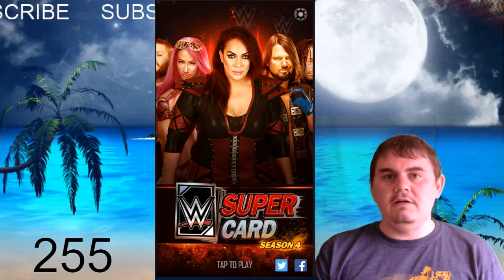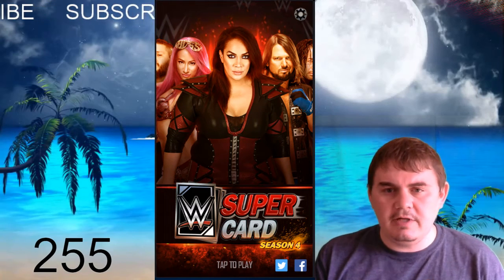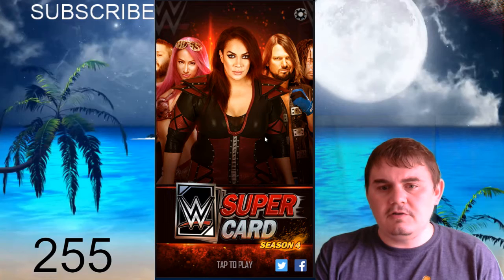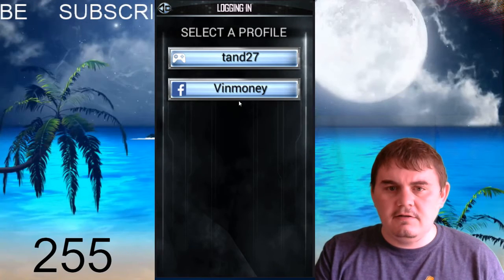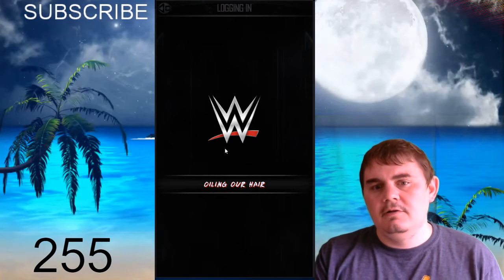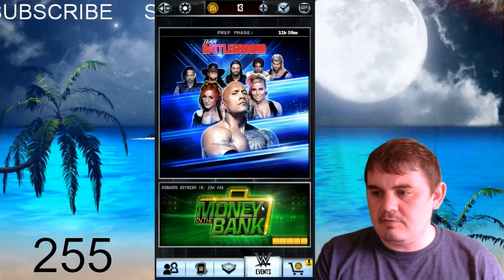What's up guys? Vin Money here. Today we're going to go through a couple of things. We have the Fusion Pack for WrestleMania 34 — it took 6 days. We've also got a Ticket Pack to open, and I'm going to show you guys how to run the Elimination Chamber. Plus we're going to take a look at what our competition is for Battleground and what decks we've got for that.